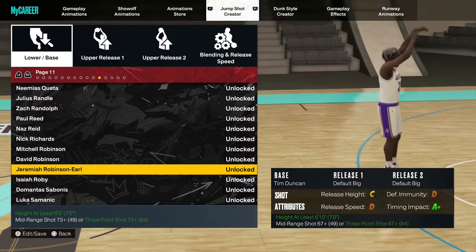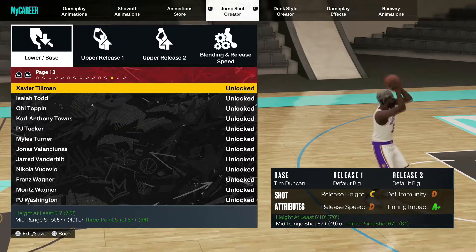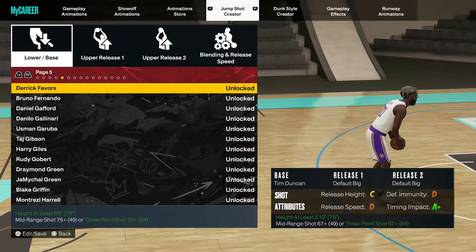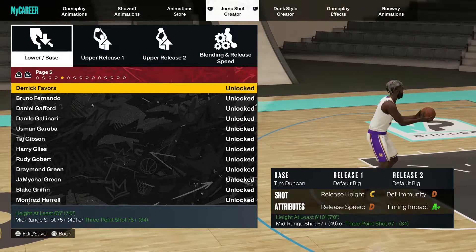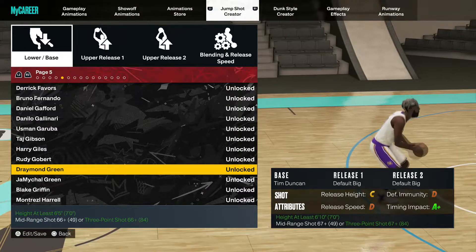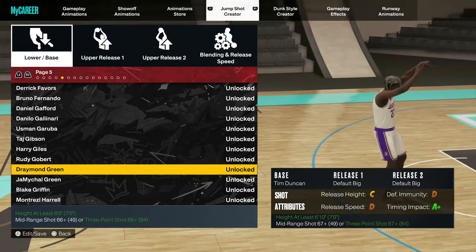If you guys want to test the bases, give me your comments and let me know what you think in the comment section below. If you guys got any good releases or need any good releases for these jump shot bases, just let me know in the comment section and I got you guys. If you guys got any questions, just let the boy Juice know. It's your boy Untap Juice, tapping out — peace.